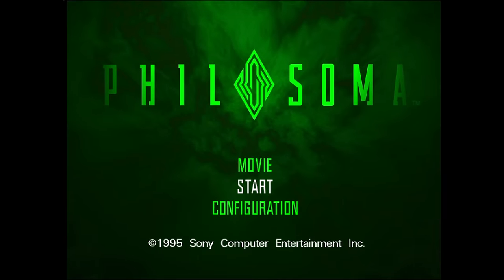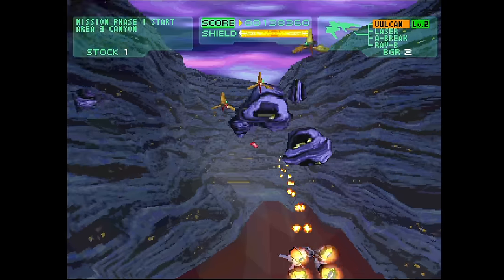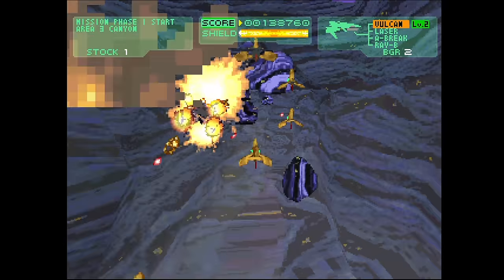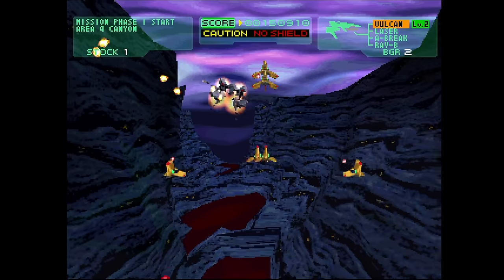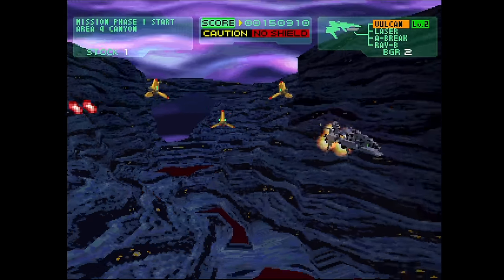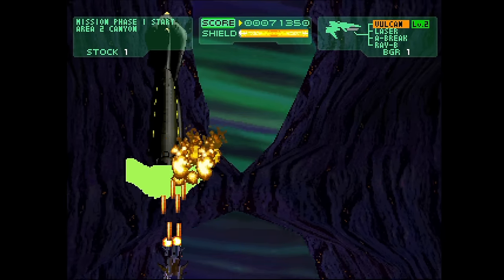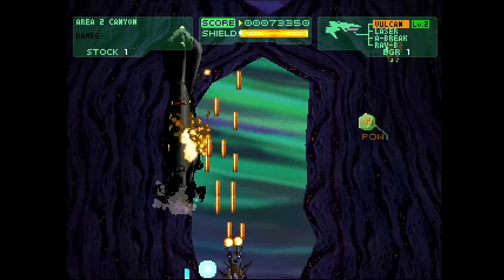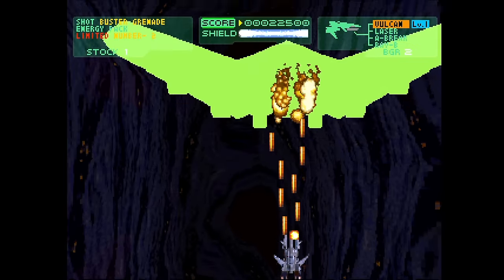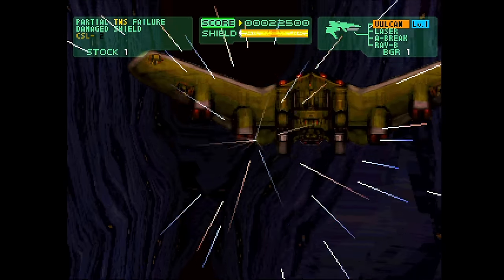This is Philosoma from Sony themselves. It's a horizontal shooter — no wait, it's a vertical shooter — no wait, it's a Space Harrier-style shooter — no wait, it's a Crash Bandicoot running-away-from-the-boulder-style shooter. Unfortunately it tries to be everything and does none of these things very well. The backgrounds are all made up of high frame rate polygons, with the exception of the horizontal segments. This came out fairly early in the console's life and I never hear anyone mention it anymore. Honestly, not surprising.